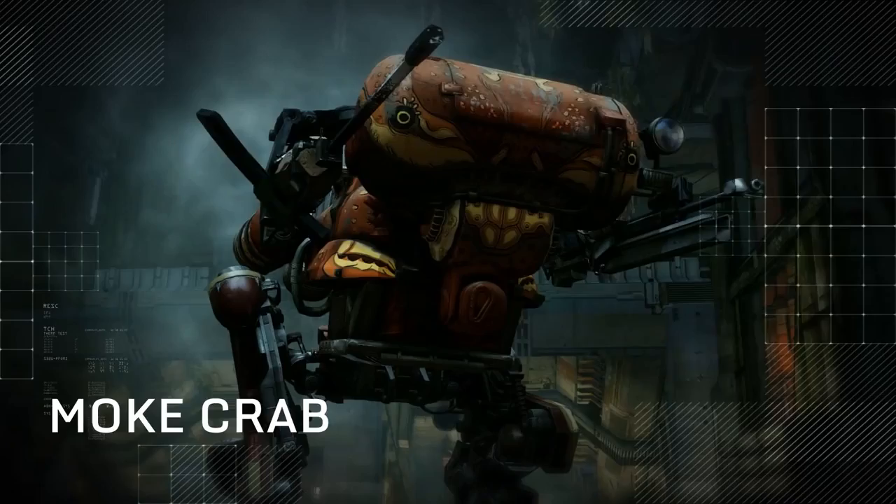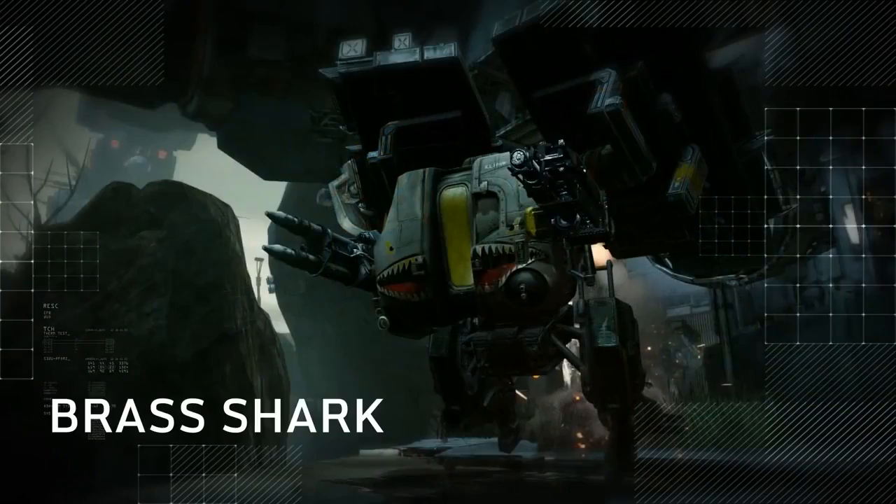The Wreckage Update also provides plenty of new ways to trick out your mechs. We've added three new stylized art skins for your chassis: the Moat Crab for light mechs, the Heathram Star for medium mechs, and the Brass Shark for heavies.